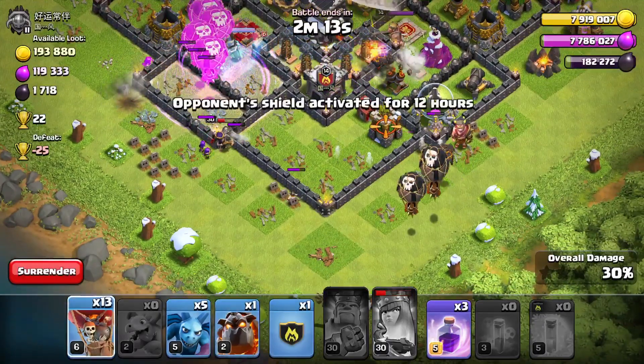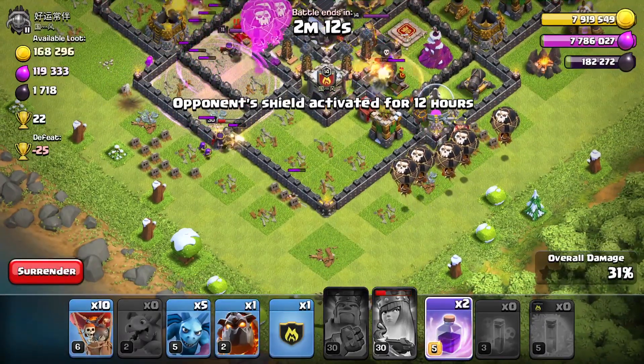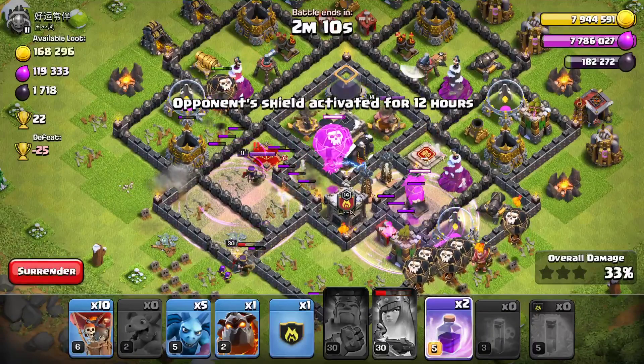Depending on where the air defenses are, you may need to attack from either one or two sides of the base only, so use your judgement there.